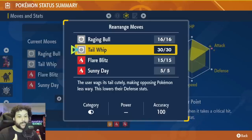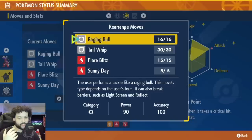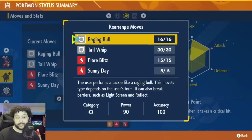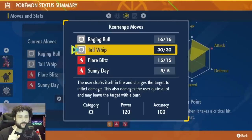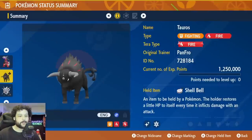Tail Whip is our only move to lower Samurott's defenses — use it about twice, maybe three times at the start, then let yourself get knocked out. Flare Blitz is there if you want to burst damage, but Raging Bull is the main attack. Sunny Day further boosts Raging Bull or Flare Blitz. Overall it's a very simple build: tail whip twice, get a crit KO to proc Anger Point, set Sunny Day, then spam Raging Bull.